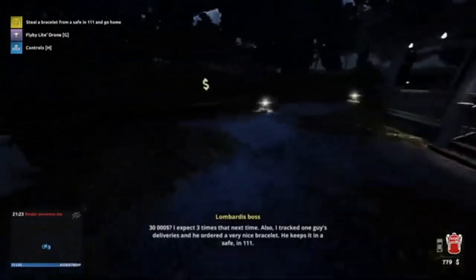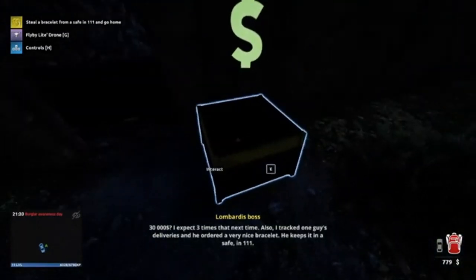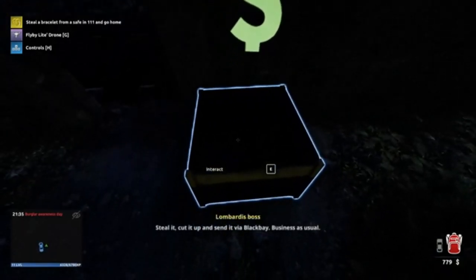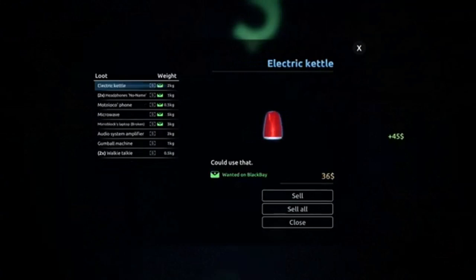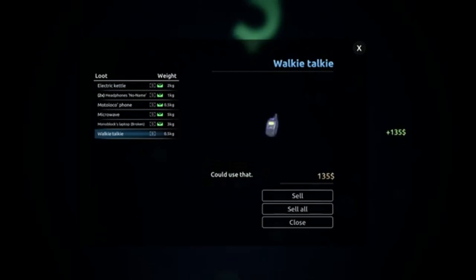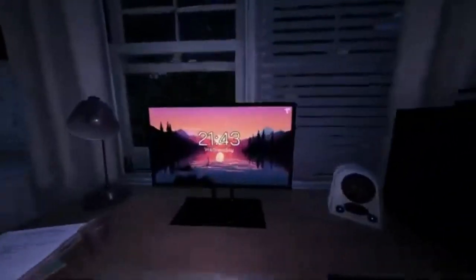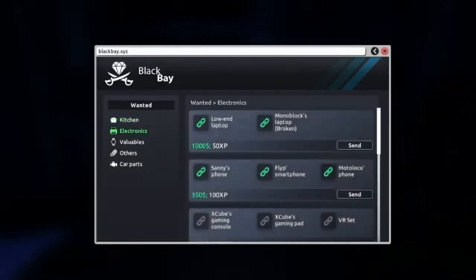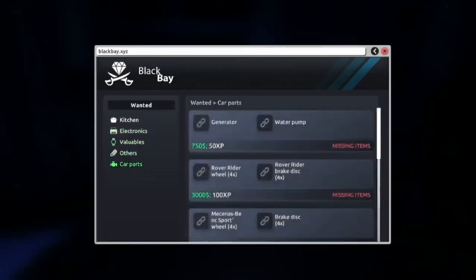$30,000? I expect three times that next time. Also, I tracked one guy's deliveries and he ordered a very nice bracelet. He keeps it in a safe. Steal it, cut it up and send it via Black Bay. Business as usual. So that's the forklift done. Let's just get rid of the stuff we don't need. Let's quickly nip on to Black Bay. So we can send that, send this, send that.